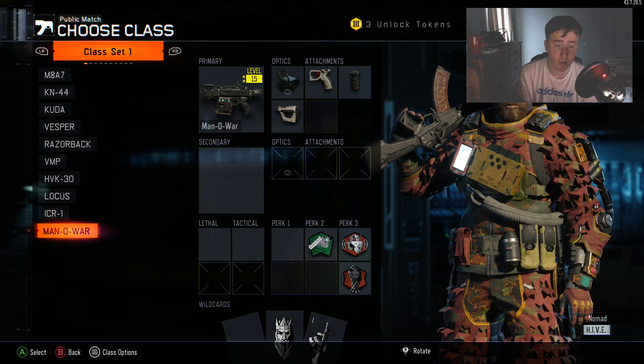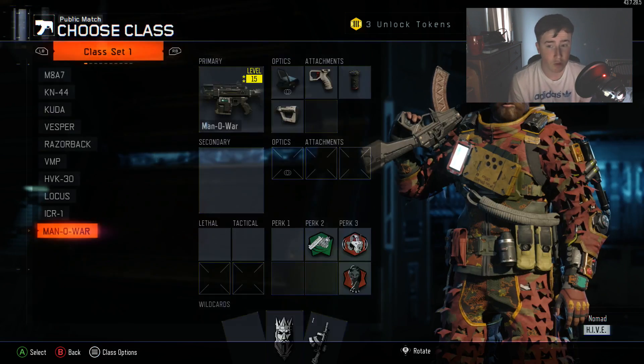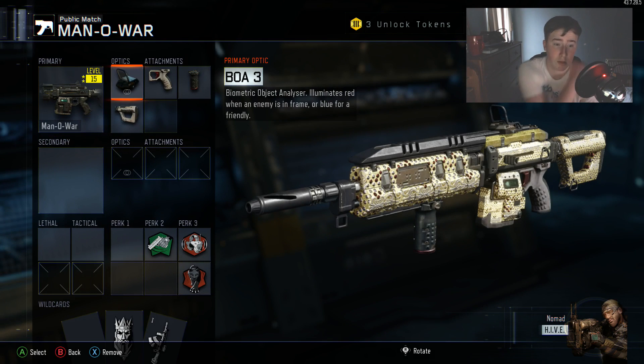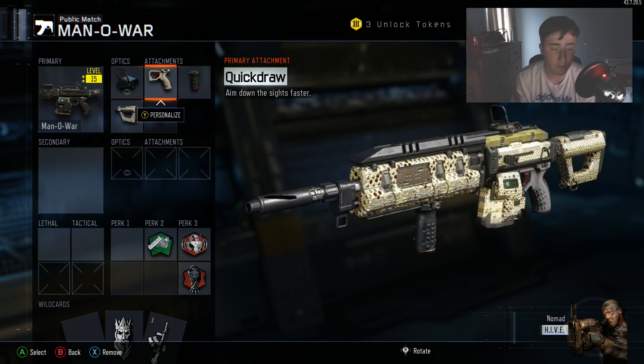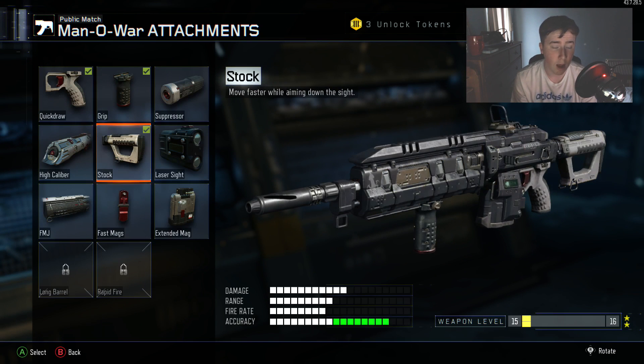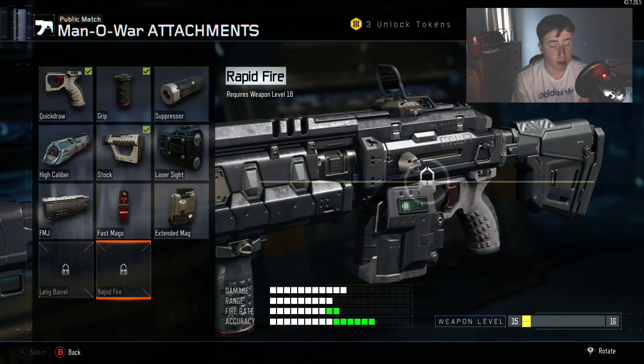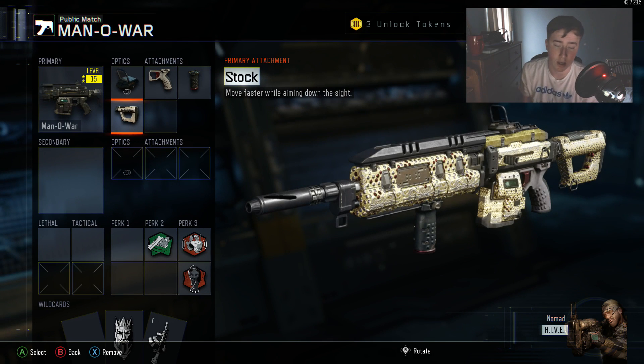This is one of my favorite guns - I've just recently unlocked it at prestige 6 level 28. The Man o' War is fantastic - I'm second prestige. This is not the exact class I would use - I would use the BO3 red dot sight, quick draw, grip, and I would put on rapid fire instead of stock. I'm only using stock now because I haven't got rapid fire unlocked yet - same as the Razorback. This video was actually requested by a viewer, so a big shout out to him for the request.